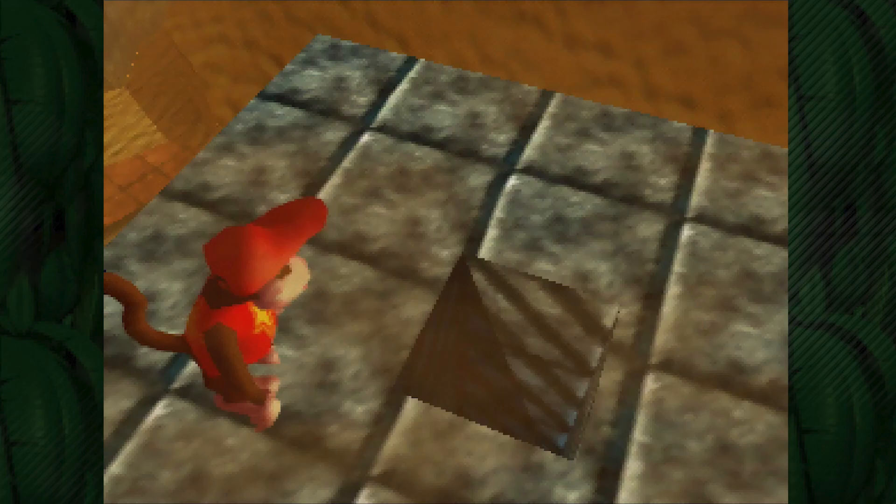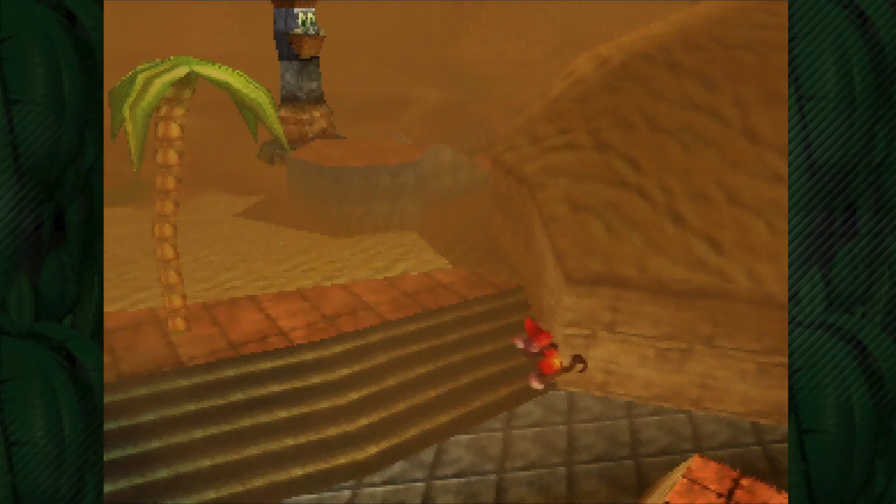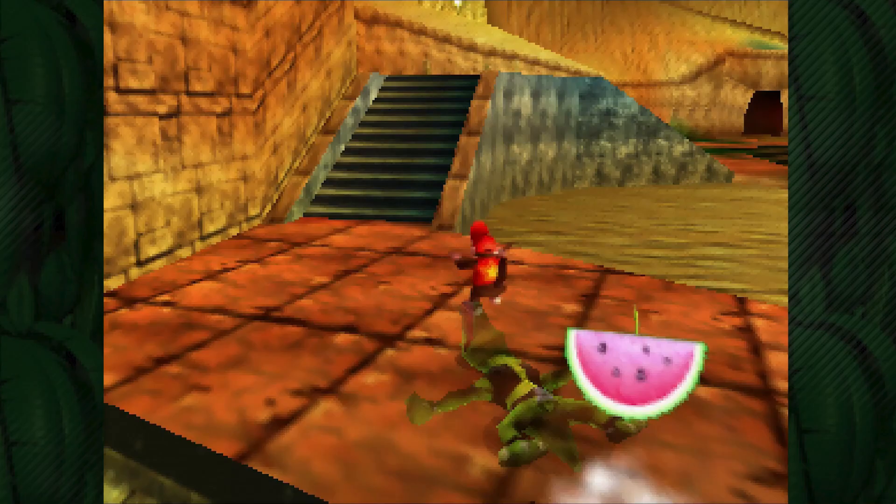There's a hole on top of this tower. I wonder if anything evil is inside there. Hello and welcome to more Donkey Kong 64! In the last episode, we came to Angry Aztec and we unlocked Tiny Kong. Today we're gonna drop down off of this tower, and we're gonna go and swap over to Tiny Kong and get all of her stuff inside Angry Aztec as well.